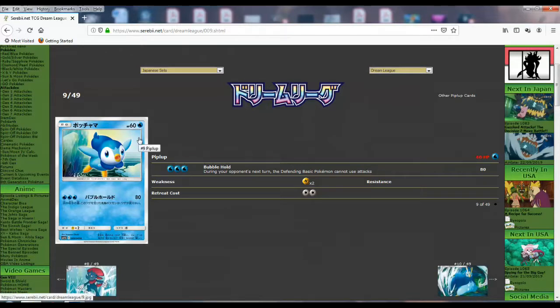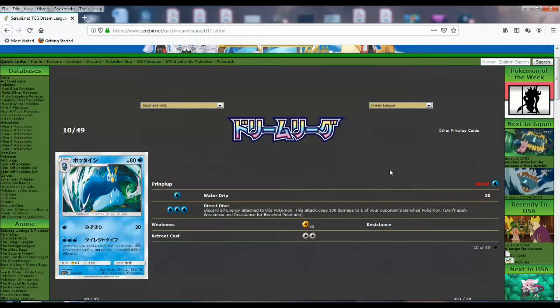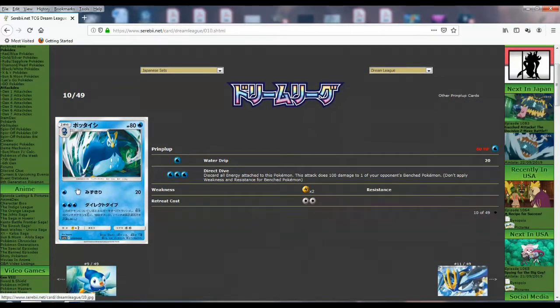Technically since Piplup is a basic Pokemon too, even if you don't get Empoleon out and do the memory stuff, you could use Blastoise from Team Up and just try and use this. It's very risky — it's only 60 HP. But high risk, high reward. The meta is pretty much all tag team GX Pokemon now, so it could work. Prinplup has 80 HP and double retreat — not good. It should have been 90 or 100. You got Water Drip for 20, and then Direct Dive: discard all energy attached to this Pokemon and do 100 damage to one of your opponent's bench Pokemon. It's basically a snipe — 100 for a snipe is solid.